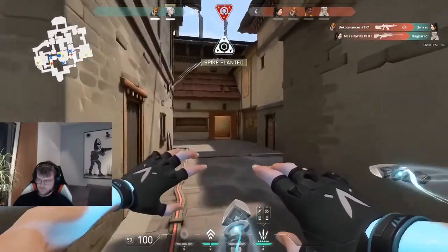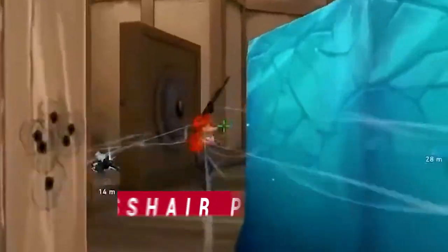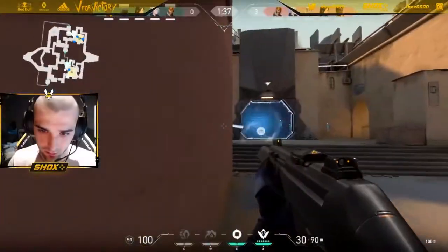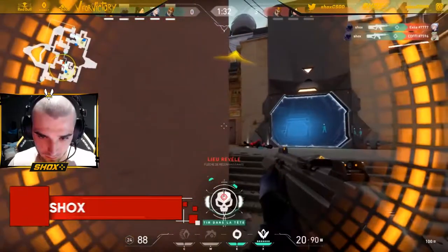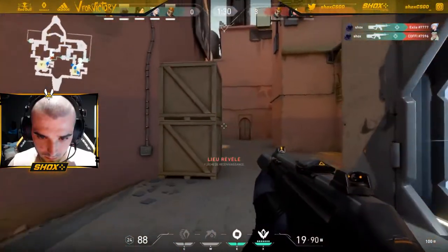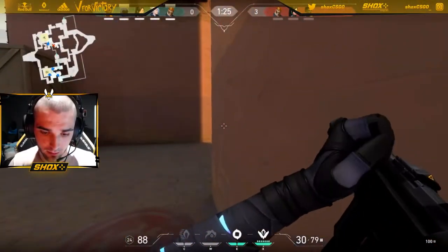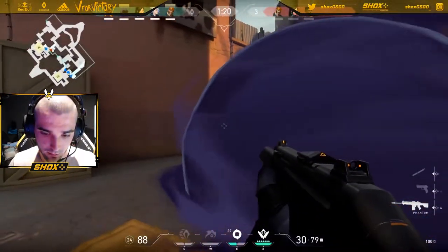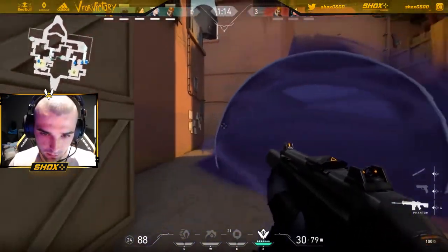Step number four is all about crosshair placement. Professionals might be the best aimers in the world, but more often than not the pros don't really have to aim — because when walking around corners they are preemptively placing their crosshair where their opponents would be. They keep their crosshair at head level and move around the map so that if an enemy appears, they don't have to flick to their head. The crosshair is already aimed and all they have to do is left click and shoot.